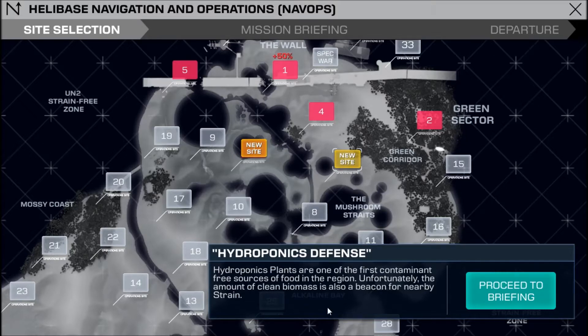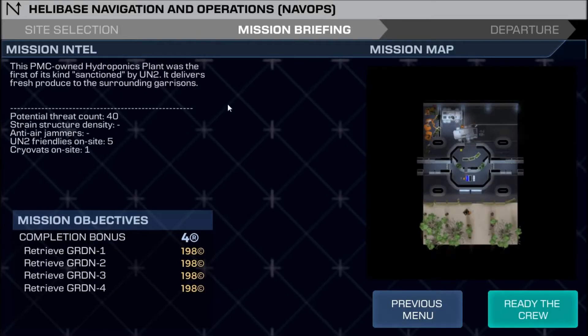Hydroponics plants are one of the first containment-free sources of food in the region. Unfortunately, the amount of clean biomass is also a beacon for nearby strain. The PMC-owned hydroponics plant was the first of its kind sanctioned by the UN-2. It delivers fresh produce to the surrounding garrisons. We have 40 potential threats, no structures in the area, five friendlies on site, and a single cryovat. It looks like we have to retrieve GRDN — Garden 1, 2, 3, and 4. It says there's five friendlies, so I don't know who the fifth is. We get four requisition points for completing this, as well as about 200 credits for everyone we rescue. So let's ready our crew and depart.